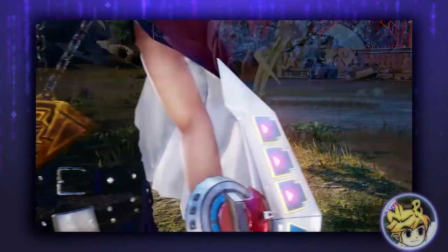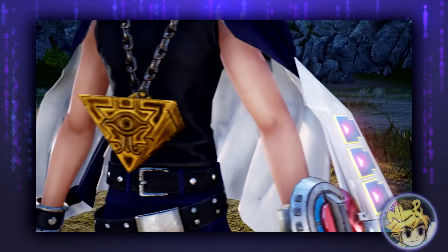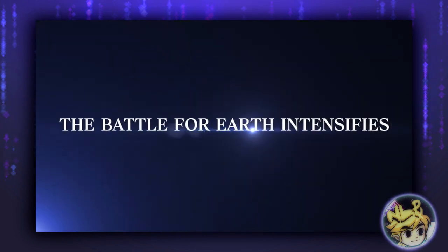So here we have a close-up of Yu-Gi — it's definitely Pharaoh only — but his dual disc, which we saw from the screens, is that of the Domino City Tournament and beyond. I'd personally really like to see Yu-Gi's dual disc from Dark Side of Dimensions, but hey, maybe it's an alternate costume.